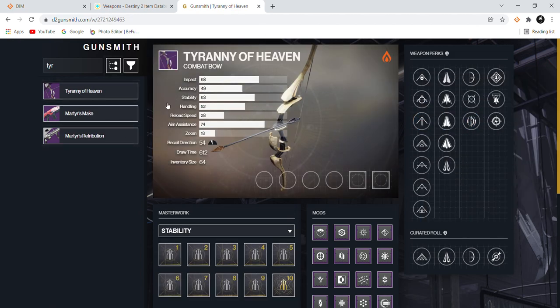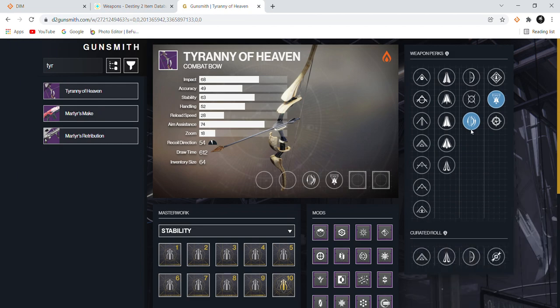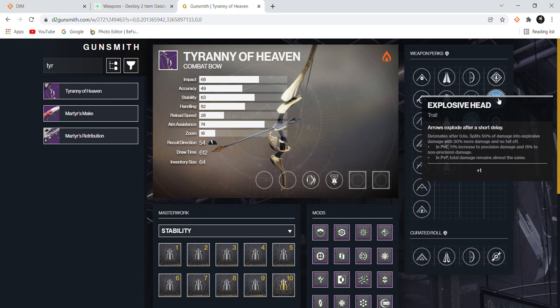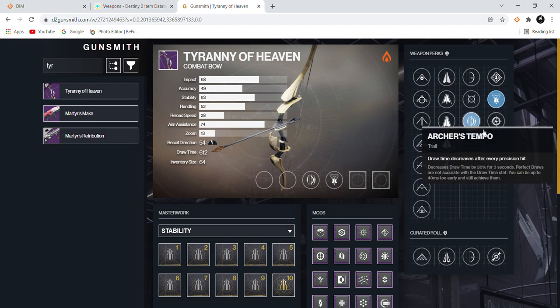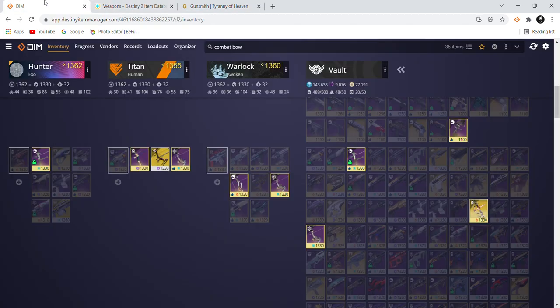Tyranny of Heaven is a lightweight frame. The sights are just a red dot, which I'm not a fan of — it doesn't feel as nice as Arsenic Bite despite being a Last Wish raid bow. But Archer's Tempo with Explosive Head is the roll you want — damage bonus, faster draw speed, and then choose your strings and shafts based on your preference. Tyranny of Heaven is the only solar bow available, so it's important you get a good roll. I still need to get one with Explosive Head.